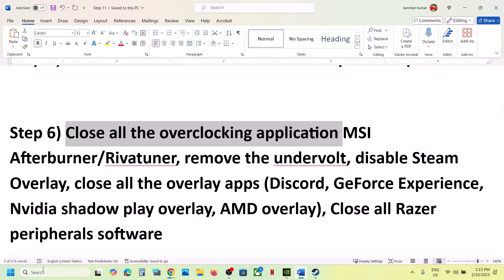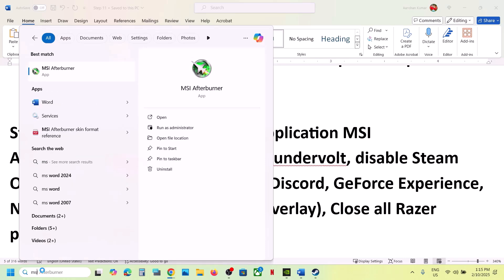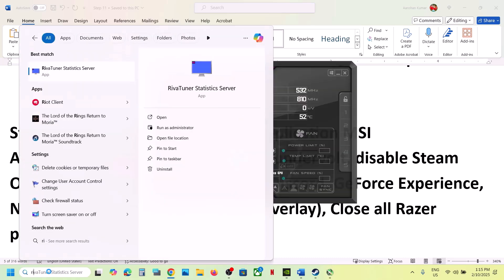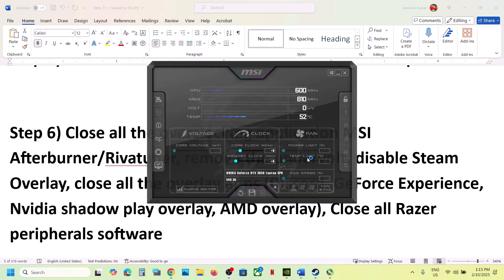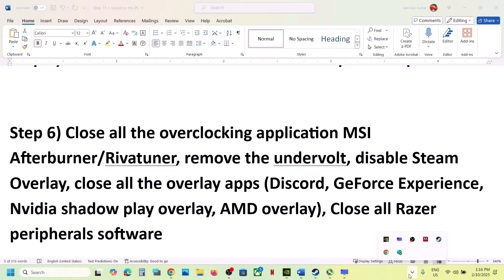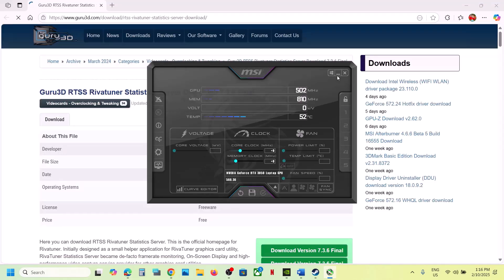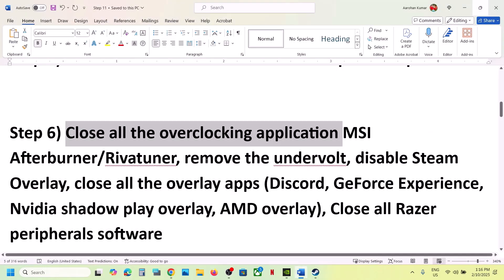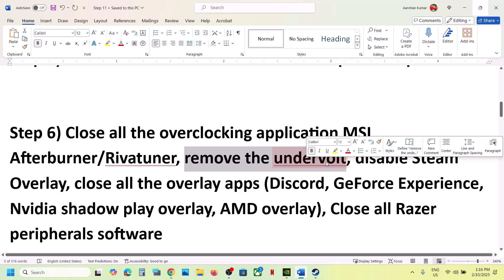The next step is to close all overclocking applications. If you are running MSI Afterburner, RivaTuner, or any other overclocking application, make sure you close all of them. Right-click and close any running overclocking tools. Also remove any undervolt you have applied.